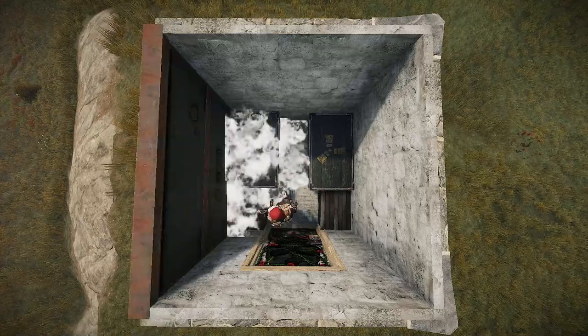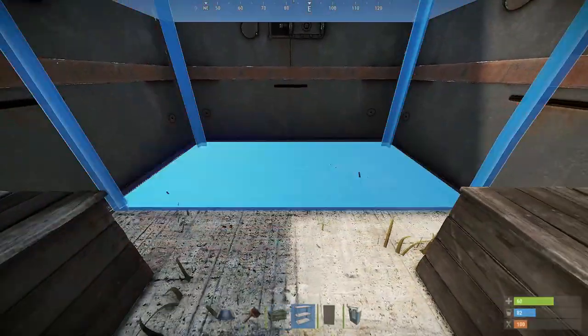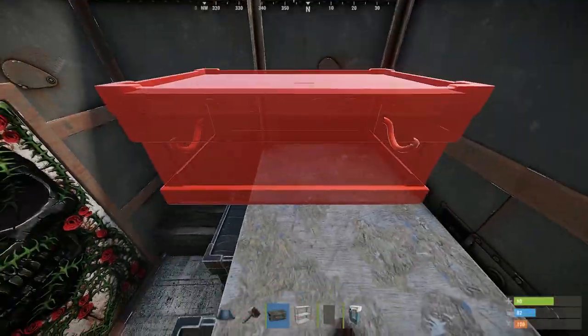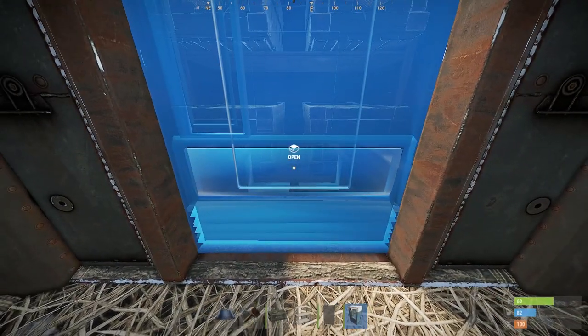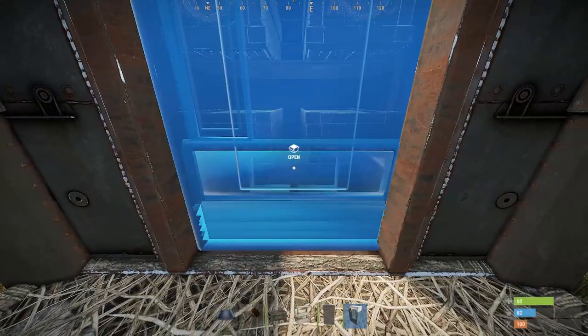When you are ready to finish the loot room, upgrade everything to armored. Then pick up the two large boxes. On the back side, now place a shelf with four large boxes on it. Now all that is left to do is place the vending machine and the armored single door — do this exactly as you did in the unlootable TC room.